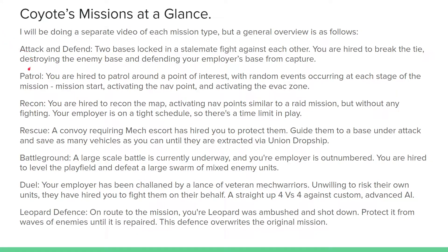In Patrol, you are — surprise surprise — patrolling a point of interest. Random events occur at each stage of the mission: at the start, activating the nav point, and activating the evac zone. Patrol is probably the most extreme example of multiple different encounters, because Patrol is based entirely around those random encounters, while other missions like Attack and Defend do have random encounters but still have a dedicated mission objective. In Patrol, the mission objective is based directly on what encounters you get.